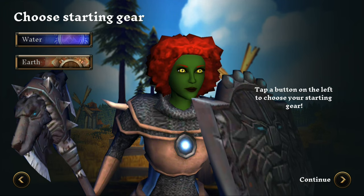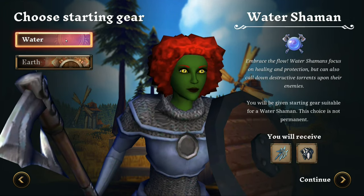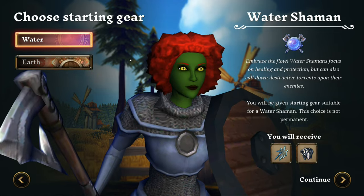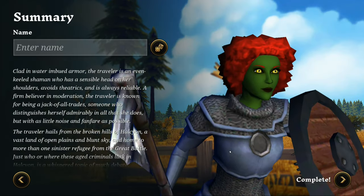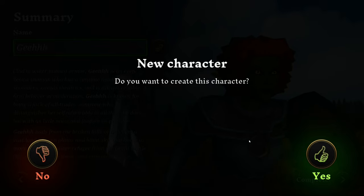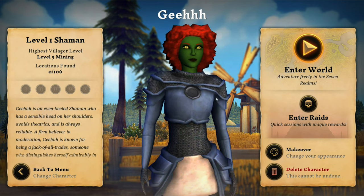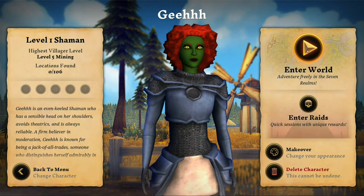Choose starting gear — water and earth. Let's pick the water. Continue. Let's enter our name. Complete. New character — do you wanna create this character? Yes. Here's our character. Let's press Enter World. There's a raid boss called Lelef — she looks nice for a raid boss, but will probably look very polygonal in-game. Close the subscribe popup.